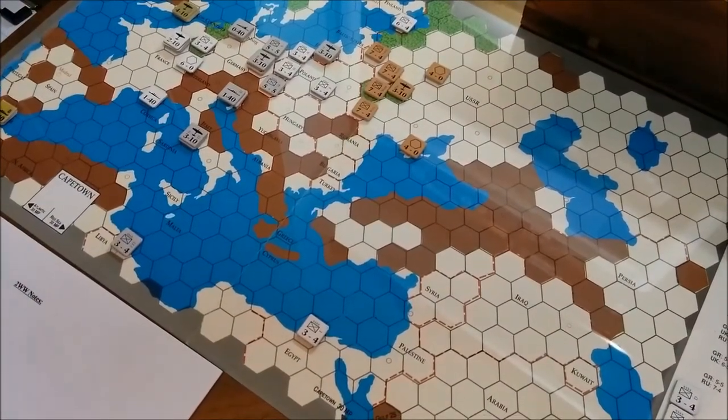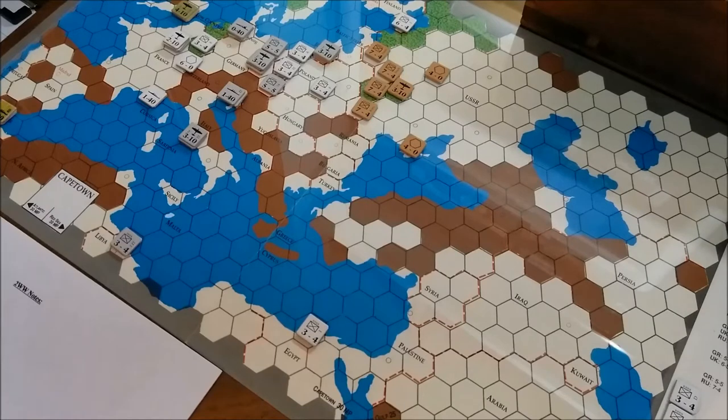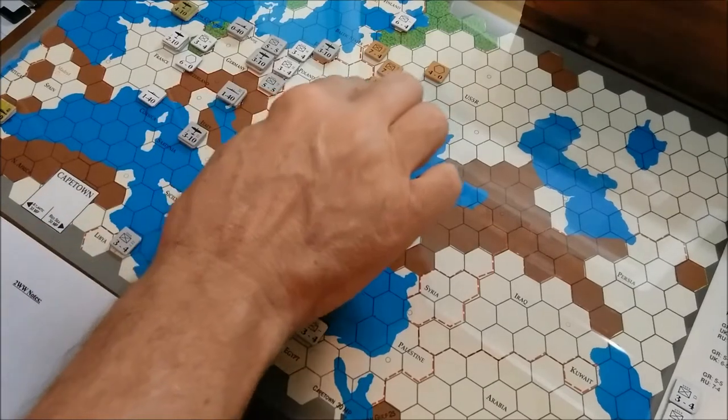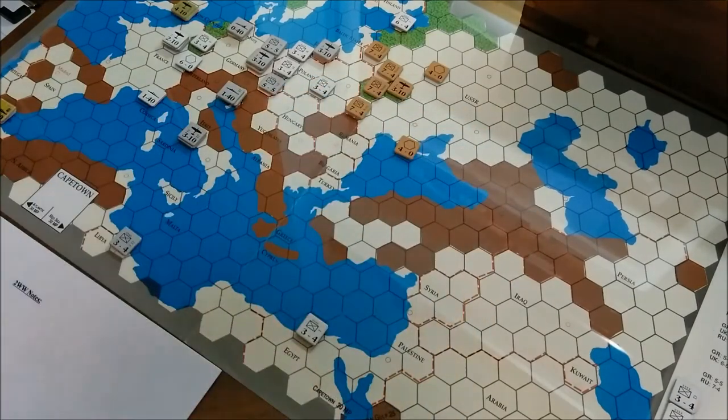Supply sources are capital cities, which are in red for the appropriate nationality. In addition, controlled cities of Gibraltar, Alexandria, Rome, Kiev, the America box, and the Cape Town box. Out of supply effects: you flip the unit over — the units have a backside used to play another game, so when flipped they'll look kind of funny. They cannot attack, their combat strength is halved when defending rounding up, and their movement allowance is reduced to one.